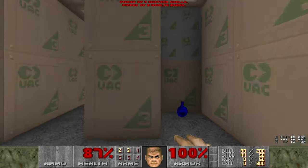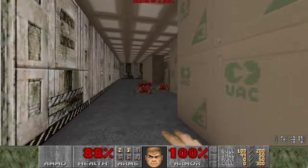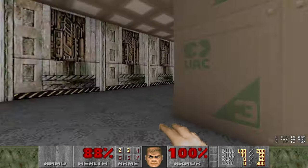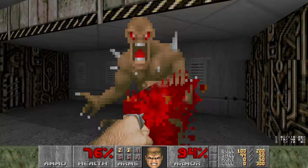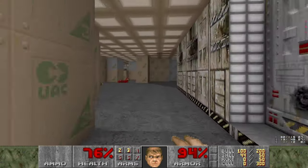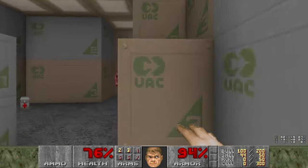This here is the yellow door - we'll have to come back here later. It is not one, not two, but three secrets. Let's make sure we killed all the imps in the beginning area. Nope - and there are definitely more over here, as well as a pinky.